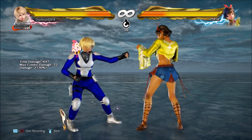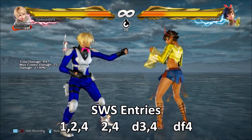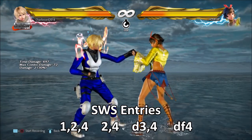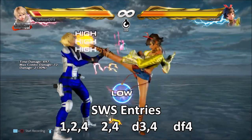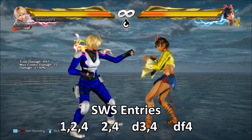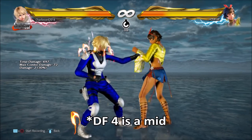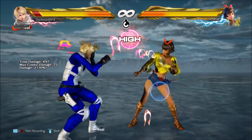So firstly, how does Josie get into this stance? She has four options: 1-2-4, which is three highs in a row; 2-4, two highs in a row; down 3-4, a low into a high; and down forward 4.